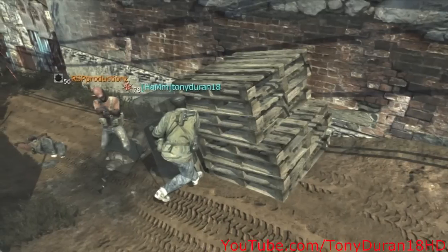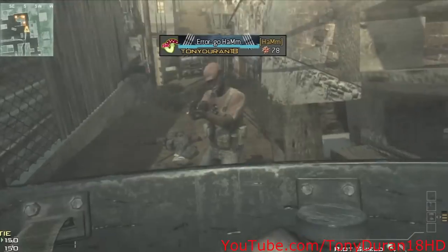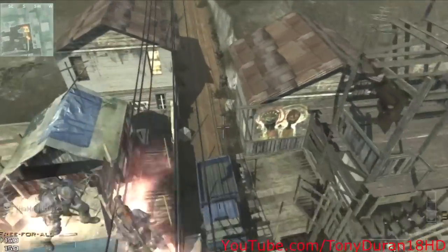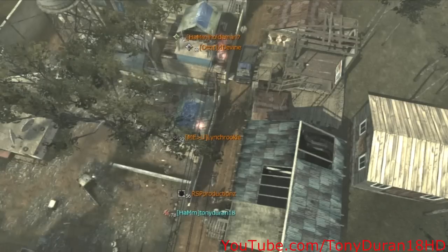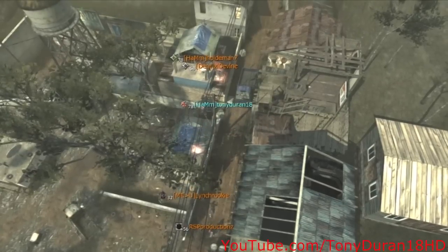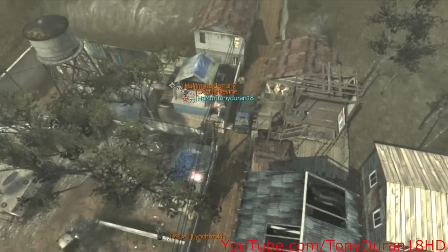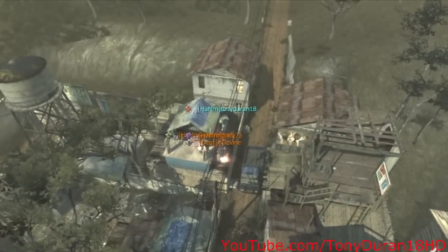You do it right here behind these crates, and have yourself directly behind the crate that is angled. When you knife lunge, you should be able to knife lunge straight out of the map with just a knife lunge — very simple, no mob, no nothing. As you can see right here, here's the top view: you're going to have to angle yourself directly like this and shoot just right at the angle where you go past both barriers that you would normally hit to get out, and you can just normally knife lunge.